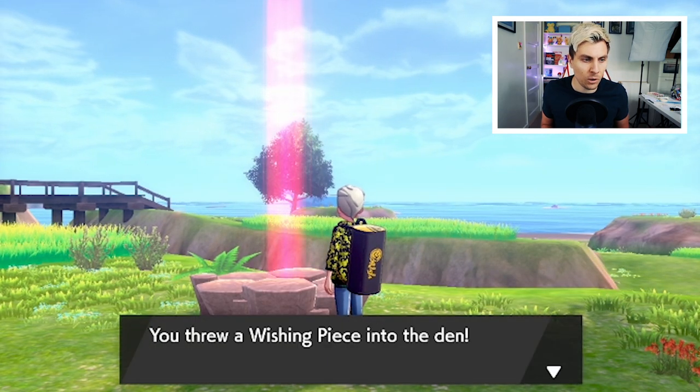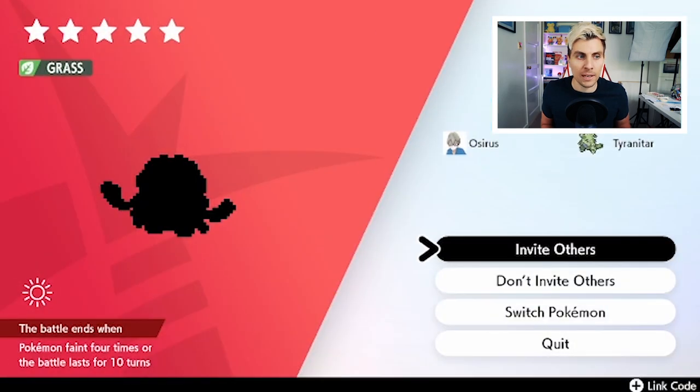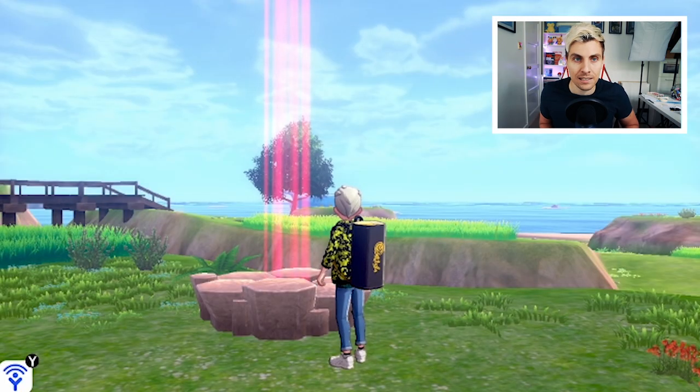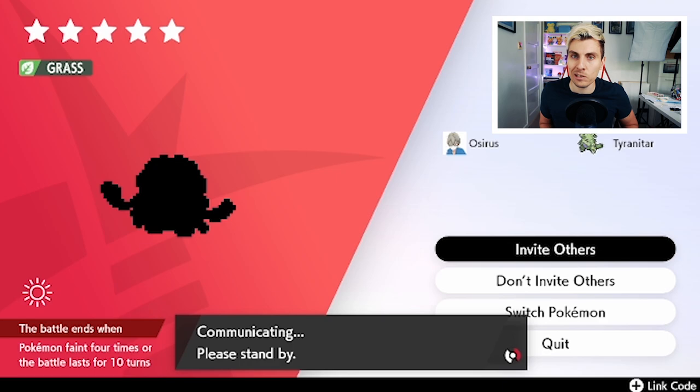Hopefully this is the one — and yes, if you click into it, this is the Pokemon den we're after. What we want to be doing is looking for a five-star Amoonguss, because the four-star or three-star Amoonguss that appear in this den will not have access to the Hidden Ability Regenerator. It's only the five-star Amoonguss in this den that has access to that Regenerator ability.